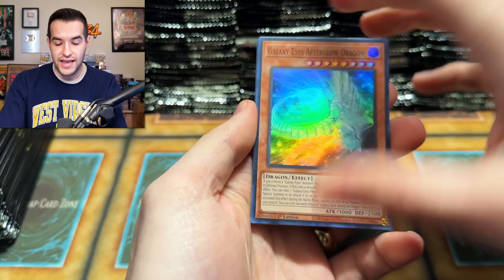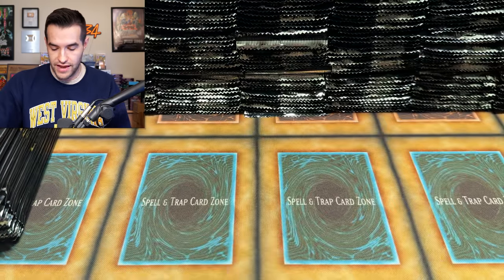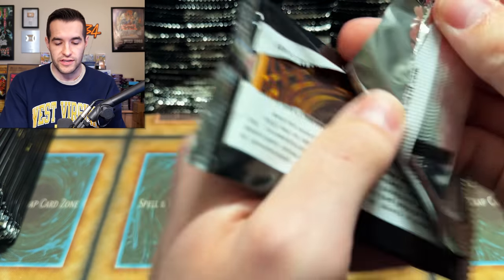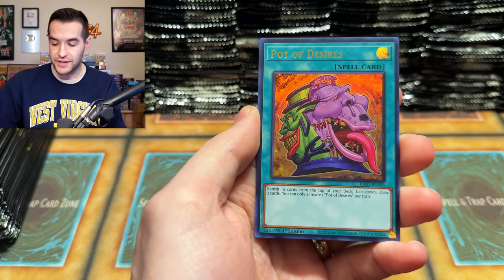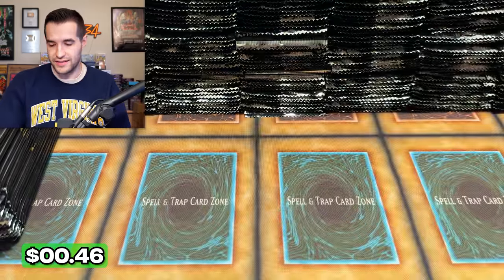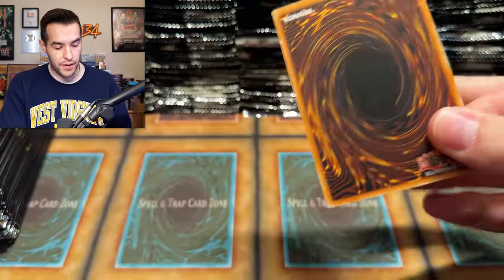Basically, if we open like five cases, we'll have way over the 81 we need, so there's going to be lots of dupes. But if we do two or three times as many as we need, I think eventually we should get all of them. I'm guessing there might be one or two that are really hard to pull due to randomness. I heard there might be short printing, so that might make it hard too.